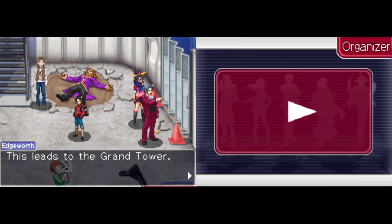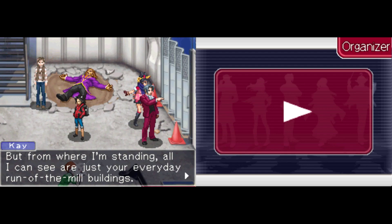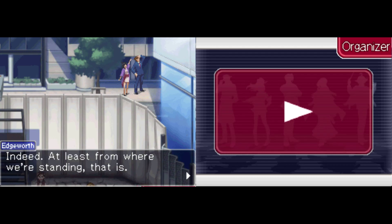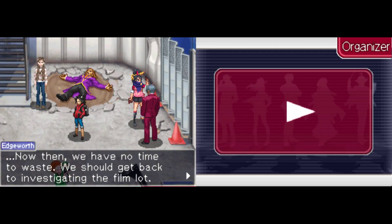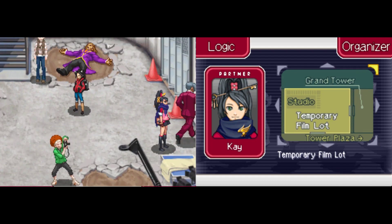We looked at the... Oh! What the heck? I can't believe they put that right next to the chain — I thought I'd already looked at it. This leads to the Grand Tower, but from where I'm standing, all I can see are just everyday run-of-the-mill buildings. Ah-ha-ha! Look at that! We got a little Phoenix and Maya cameo — that's cute. I don't see anyone special around here either. Indeed. At least from where we're standing. We have no time to waste — we should get back to investigating the film launch. Man, that's cool. I wish that it had given me evidence of any kind at all.